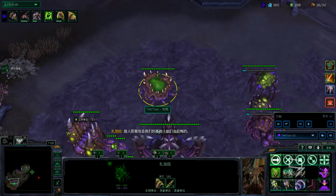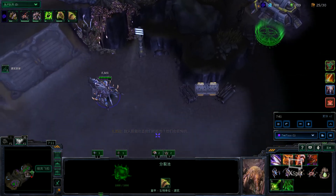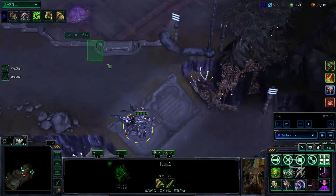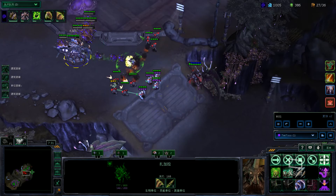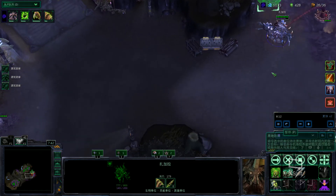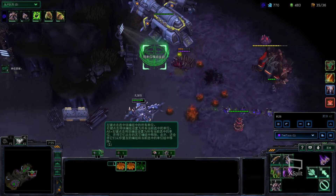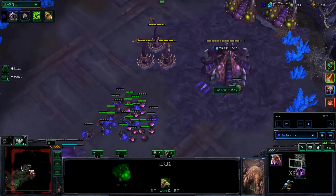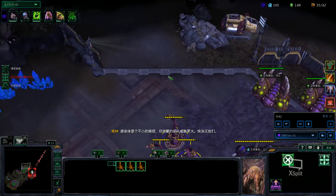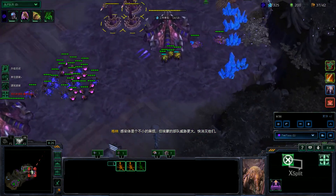I'm going to get the two Bio Launcher upgrades soon. I'm not going to kill them here — I want to kill them as close to my buildings as I can, because then the Void Reanimators will have to come farther. If I kill them over here, the Void Reanimators will respawn them over here and I won't even notice. It's important to try to kill them as close to things in my vision as possible. These Spine Crawlers are here to hit whatever reanimators come from the top.